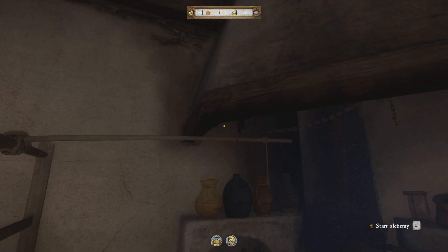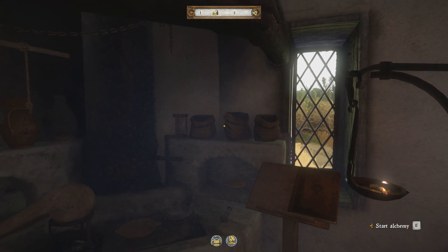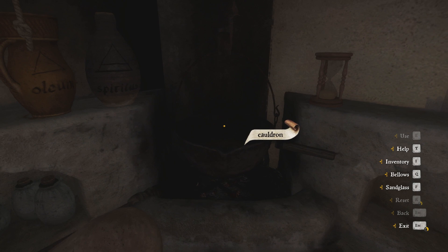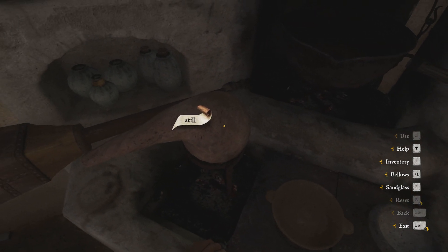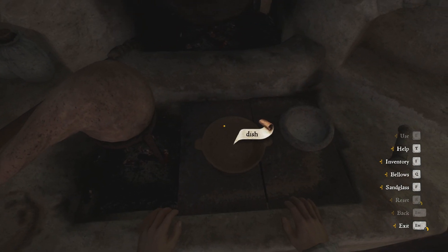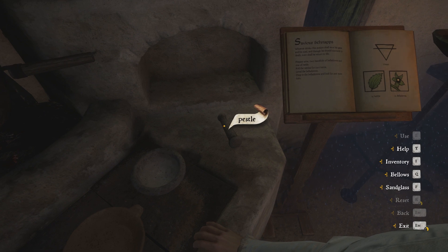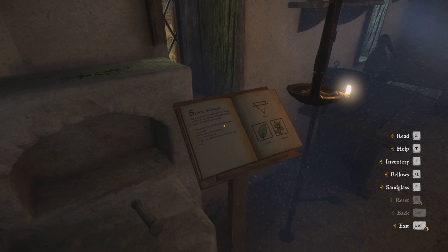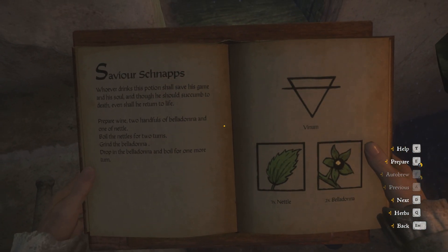The most important thing to know is that there are several steps to brew a potion. Kingdom Come Deliverance is very immersive in this regard. In front of us is a cauldron where we will put all the ingredients. There is a dish, mortar, and pestle, and more on the right — a book with potion recipes. This is our point of interest for now.